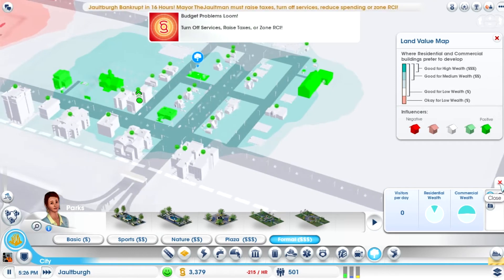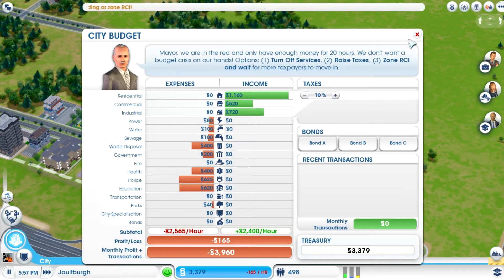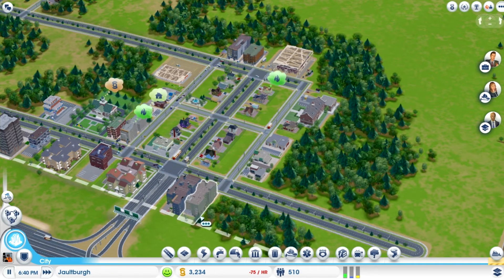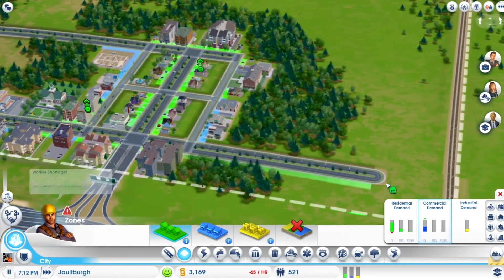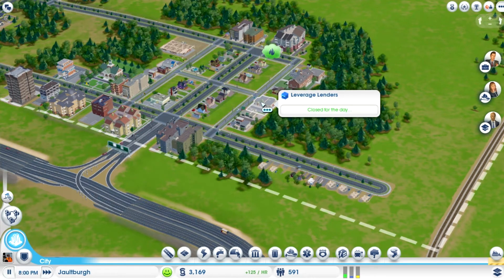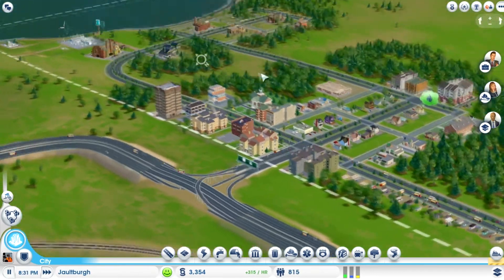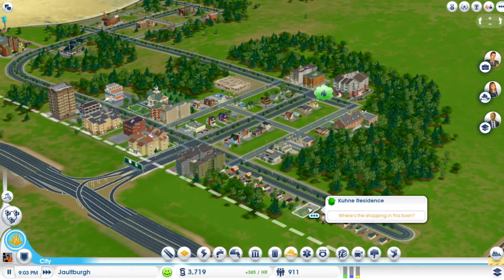Why has our population dropped so much? Oh — they're upgrading, okay, I was worried there for a second. Let's zone some more residential here. I don't think I'm going to add anything else in this particular area. I'm assuming this recording has been going on at least 15 minutes so I'll close it off pretty soon. But we got a lot done — our police station, fire department, and clinic, and we expanded a little bit.